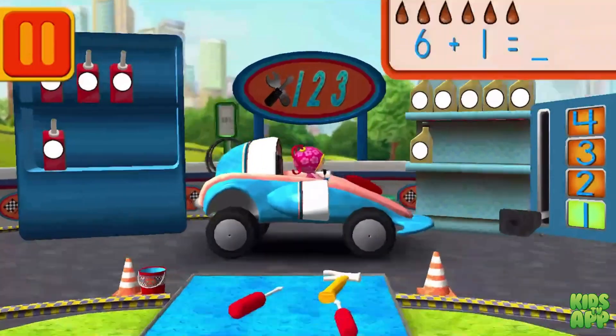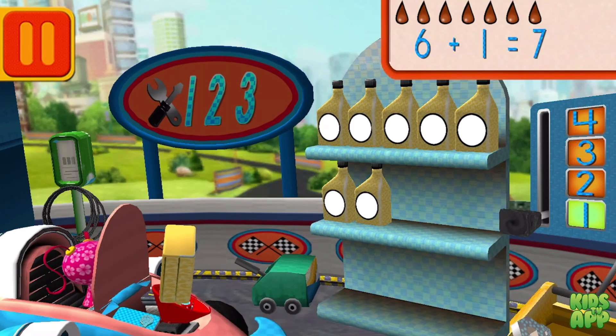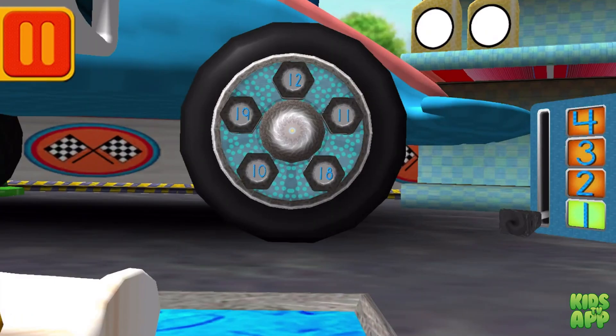Good! Next. We had six cans of oil and we added one! How many do we have all together? Drag the arrow to the total number of cans and press go! Good! Next. We need a big lug nut! Tap on the lug nut! It has the largest number!